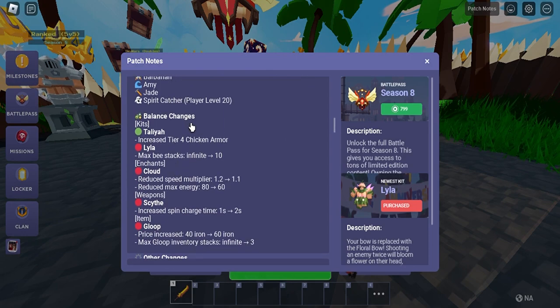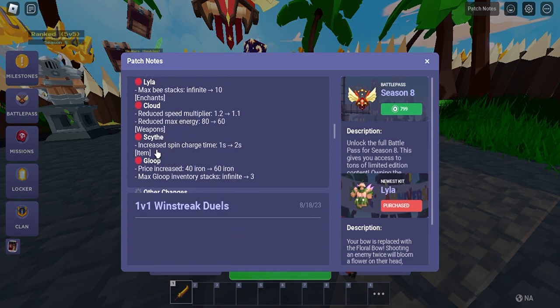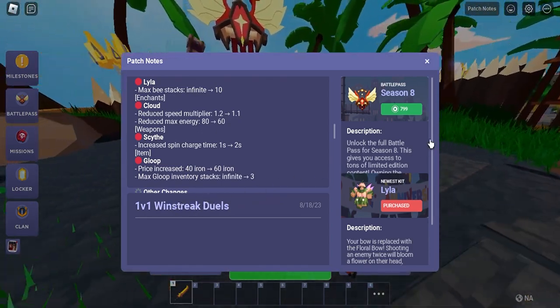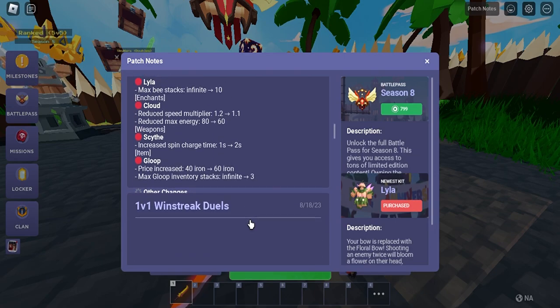For balance changes: Talia was increased to four chickens in Armory. Layla's max B stack was reduced from infinite to 10 — very sad to see Layla got nerfed. The Cloud enchantment had its speed multiplier reduced from 1.2 to 1.1 and max energy reduced from 18 to 16. For weapons, the Scythe's spin charge time increased from 1 second to 2 seconds, and Gloom's price increased from 40 iron to 60 with max inventory stacks reduced from infinite to 3.